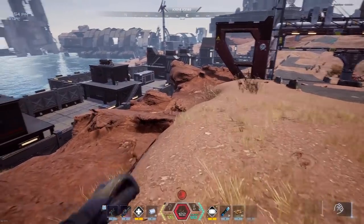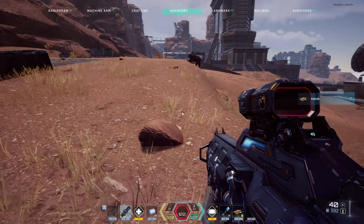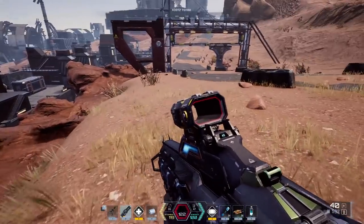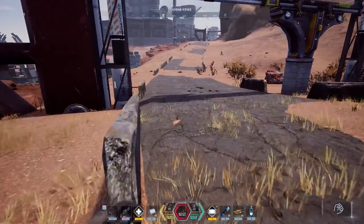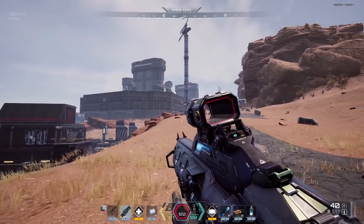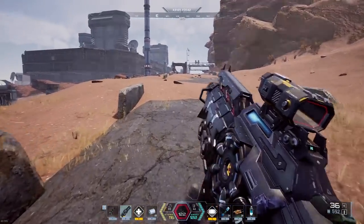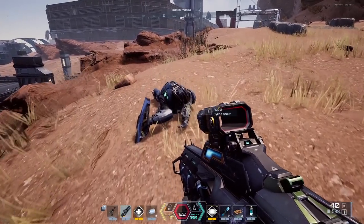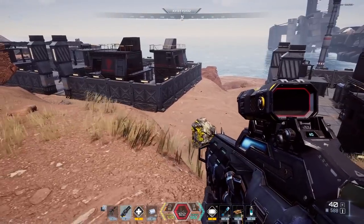Yeah, this looks interesting — oh yeah, there's guys down there. How do we get in there, where's the front door? These guys are running all over the place — these guys got guns. Yeah boy, you can't mess with my freaking epic rifle — my epic kill rifle! Let's see what you got.